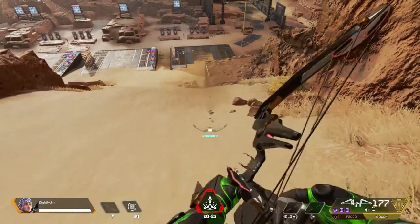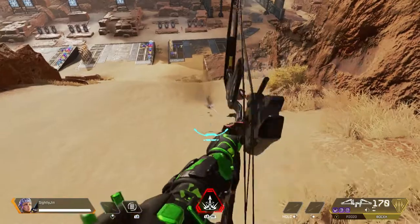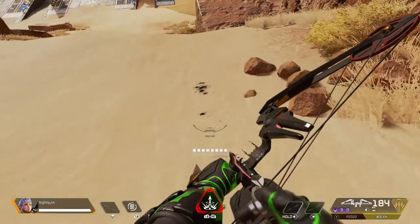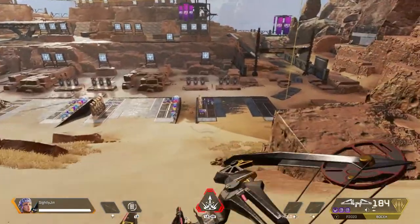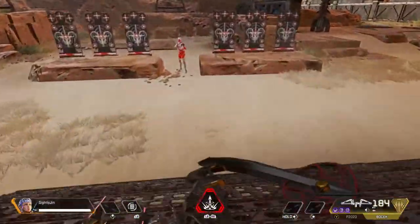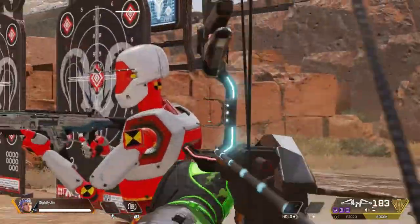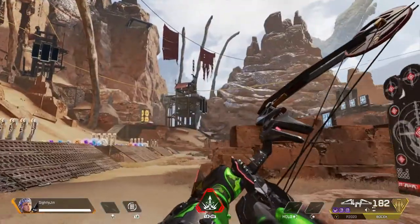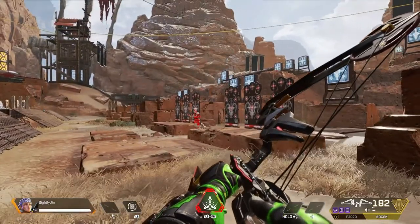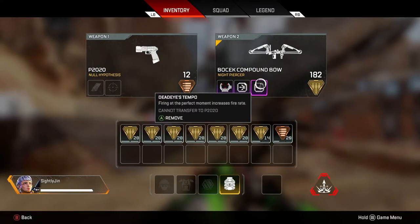Another great thing about the arrows: as many times as you shoot — whether into a person or into a wall — you're able to get all your arrows back and reuse them. Even from dead bodies, you can collect your arrows. In the firing range, the arrow disappears with the target since there's no loot box, but in a real match, once you kill someone, you can get your arrows back from their death box.